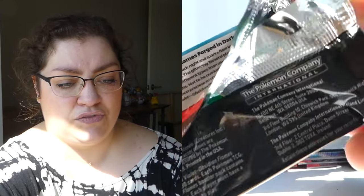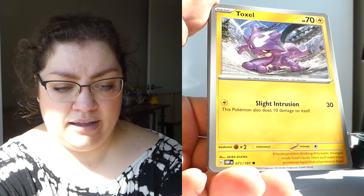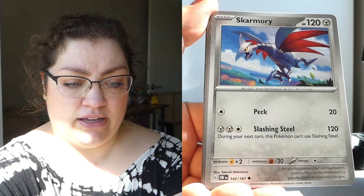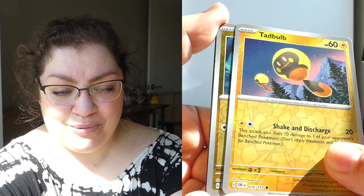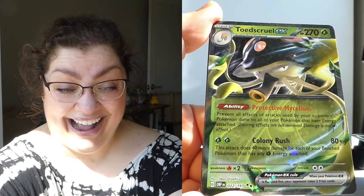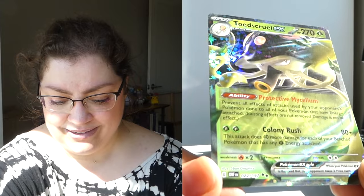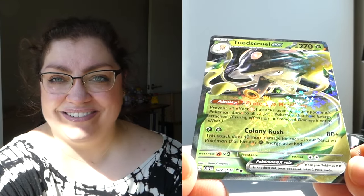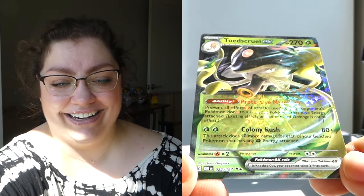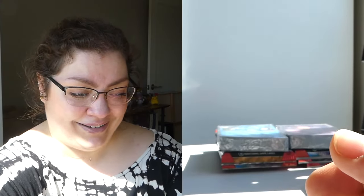Apologies for the sirens — I hope everyone is okay. Beautiful Espeon, a Sharpedo, a Tadbulb. We've got a reverse Dratini and then — yes! Toadscuel EX! I haven't pulled this one. Let's take another look — look at the sparkles in the direct sunlight. I know a lot of people don't like those sparkles but I'm a fan of glitter so I like it. Cheap doesn't mean bad, and hits are hits.